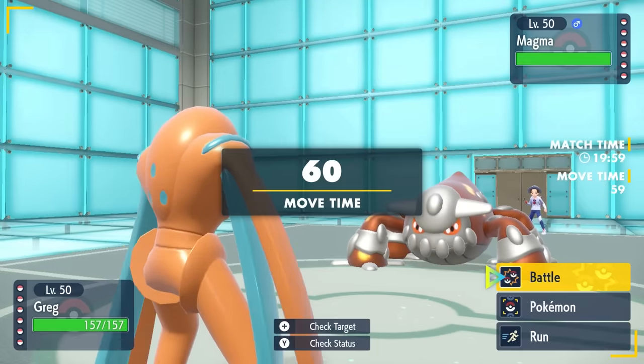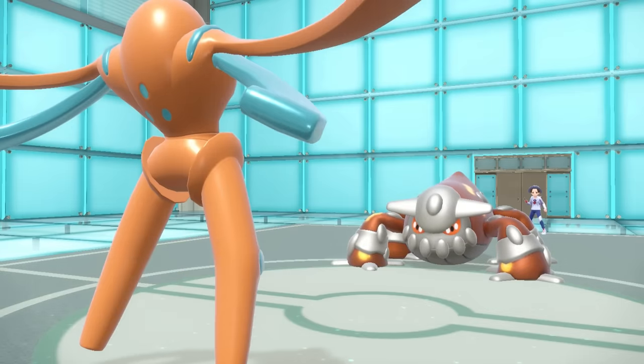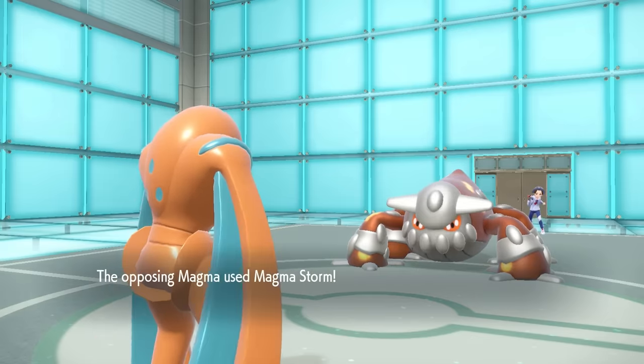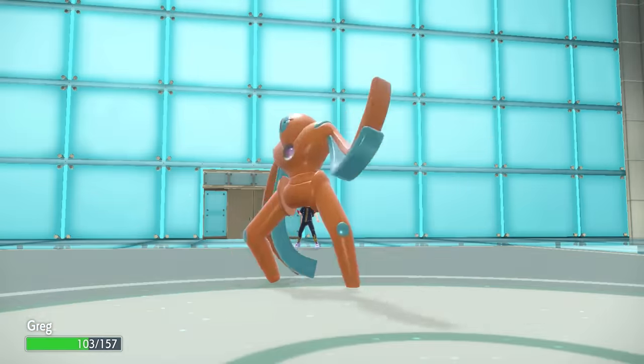So my opponent is going to go ahead and lead off with the Heatran. Now I have a big old thick noodley boy, and Deoxys-Defense is basically here to set up some Stealth Rock and kind of just be my punching bag of the squad, be able to take hits from pretty much anything, and then also potentially get some pivot action going, get rid of items, and just be a noodley guy.